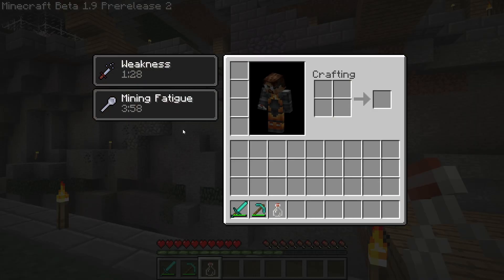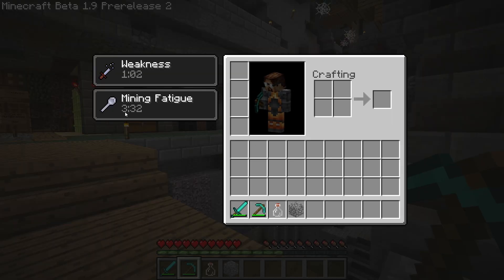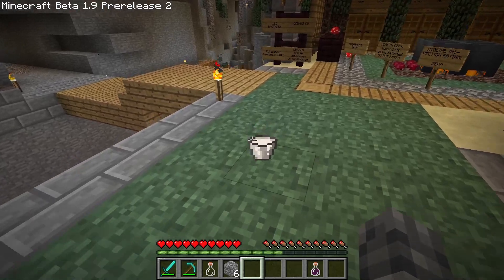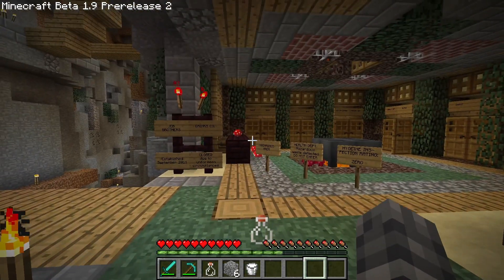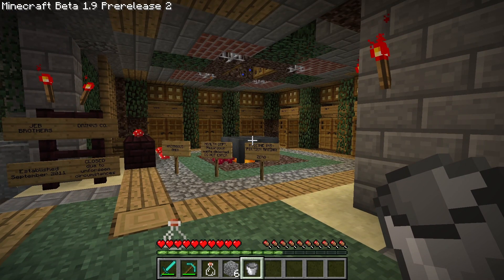Drinking gives me two effects: weakness and mining fatigue. Weakness reduces my attack damage against mobs. The mining fatigue effect icon is a spoon. Testing it - trying to mine blocks - it doesn't seem to actually do anything to my mining speed. I believe it's possible to clear potion effects by drinking milk. With both fire resistance and mining fatigue active, drinking milk removes all effects - so that clears negative buffs at the cost of positive ones too.